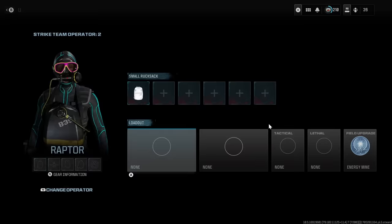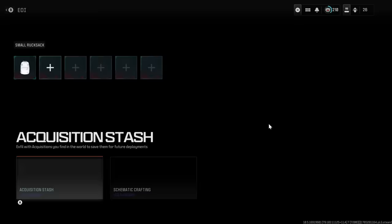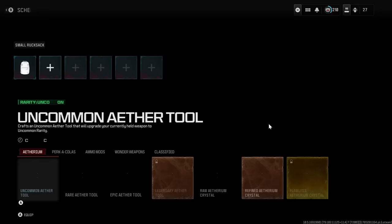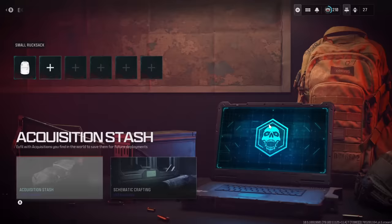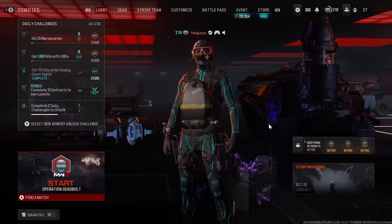Welcome everybody back to the channel. There are a lot of Christmas noobs inside MWZ who don't really know what to do, especially when it comes to unlocking classified schematics and getting all the good acquisitions to become OP in the game. Today we showcase how to go into the dark ether with no guns, successfully complete it, and get the rare acquisition. Drop a like, subscribe to the channel, and let's get a word from our sponsor.